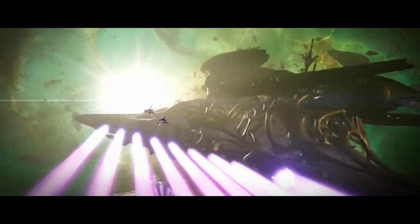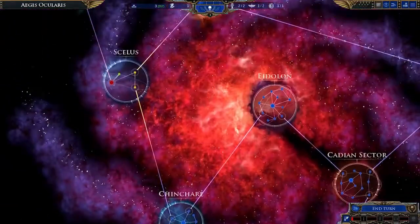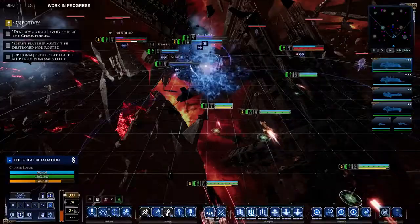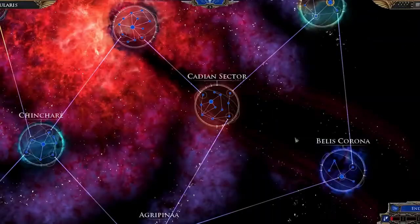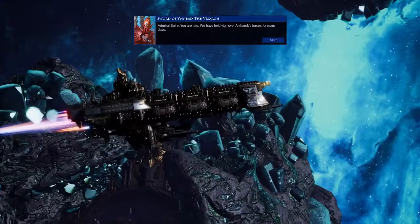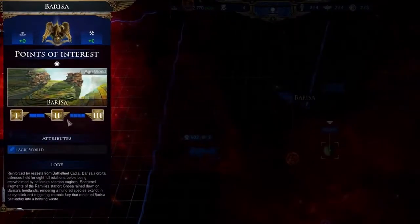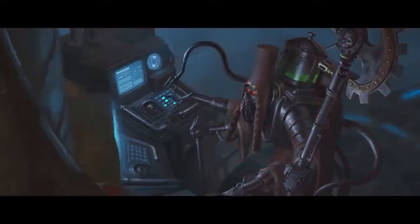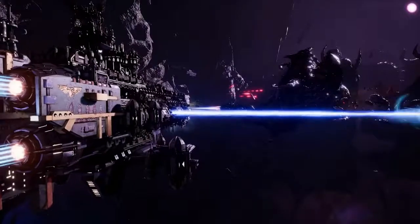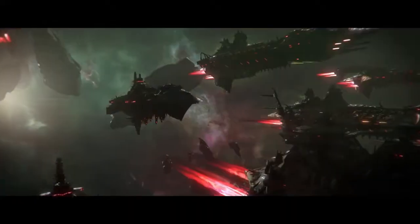Lord Inquisitor, our forward explorers have located a Tyranid bio-vessel. The Aegis Ocularis is divided into sectors, and each sector contains multiple systems. You begin with a small fleet and control of just one system. From there you must expand across the entire Eye of Terror. They have unique attributes, be it an agri-world that helps your other systems grow, or an Adeptus Mechanicus research lab that improves your ships. With Chaos flooding the galaxy, it's up to you to reclaim these worlds and put them to work for your faction.